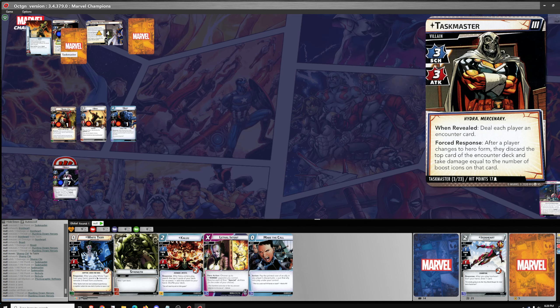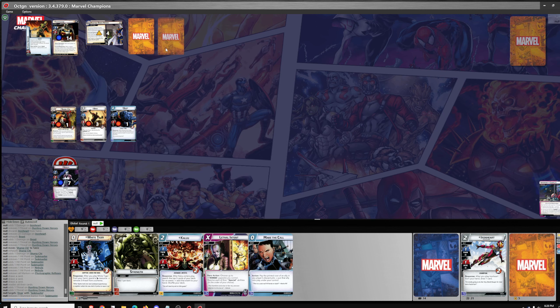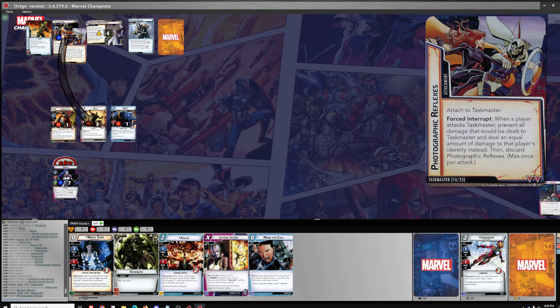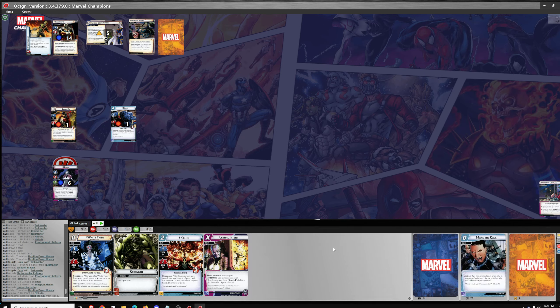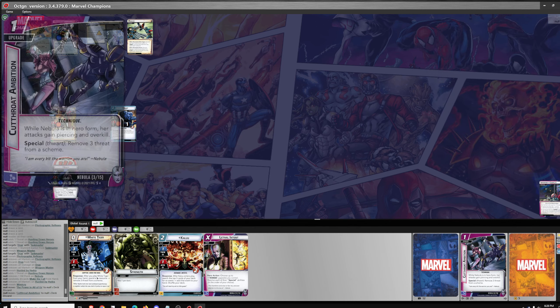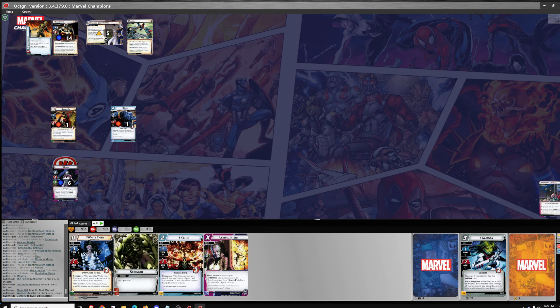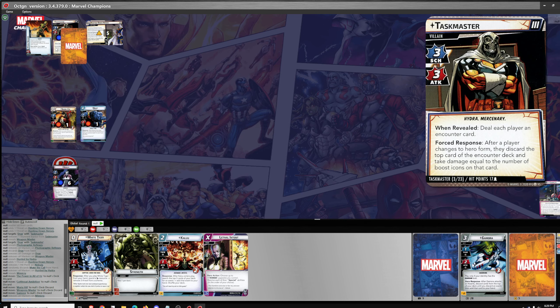Two threat, one attack — no attack, he's stunned — just one encounter card. I actually miscalculated — that's going to be an encounter card I don't want. Weapons Master, the villain attacks and they do have a weapon so it surges. Hunted by Hydra, Insight 1 — each player in hero form takes one damage and discards a random card. And then Mimicry, discard the top five of your deck. If an attack card was discarded, Taskmaster attacks you — one, two, three, four. I'm going to have to look up whether that counts as a special attack.